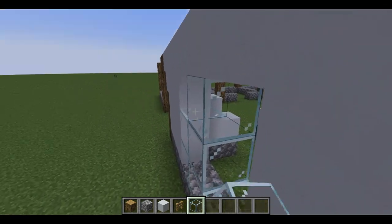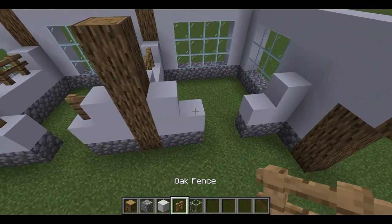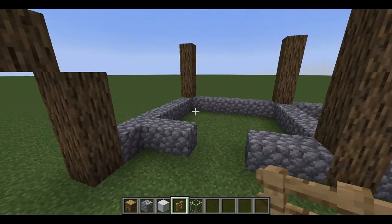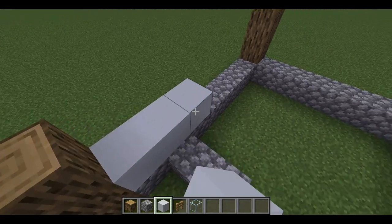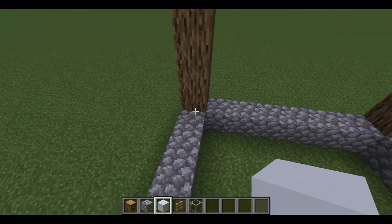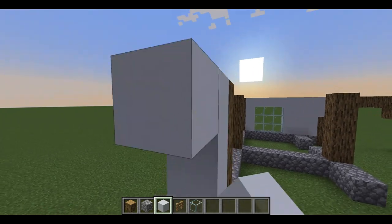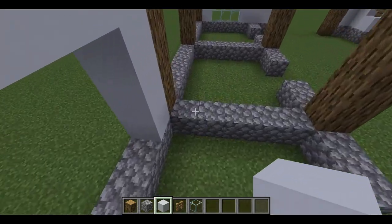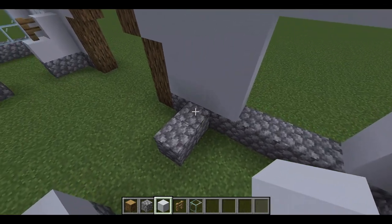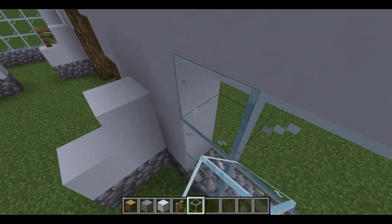We're going to mirror the back of the barn to look like the front so that it is somewhat symmetrical looking. There's one side of the barn finished, and then you're going to go ahead and do the other side as well. Then we're going to go in with our glass — it's pretty straightforward for the most part.